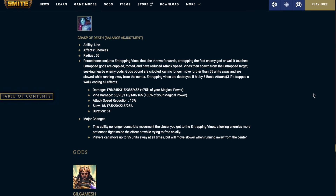Finally, Persephone's ultimate: Persephone conjures entrapping vines that she throws forward, entrapping the first enemy god or wall it touches. Entrapped gods are crippled, rooted, and have their attack speed reduced. Vines then spawn from the entrapped target, seeking nearby enemy gods. Gods bound are crippled and can no longer move further than 55 units and are slowed while running away from the center. Entrapping vines are destroyed if hit by 5 basic attacks, or 3 if it hits a wall instead of an enemy god. Major changes: this ability no longer constricts movement the closer you are to the entrapping vines, allowing enemies more options to fight inside the effect. Players can move up to 55 units away at all times but are slowed when running away from the center.